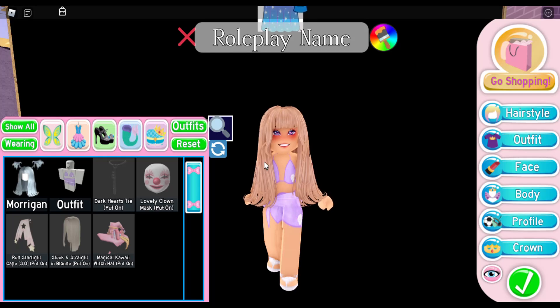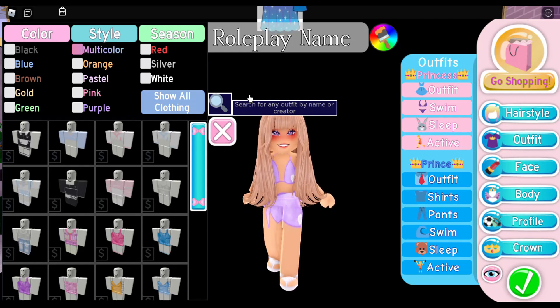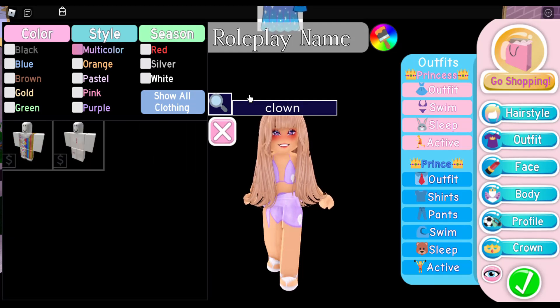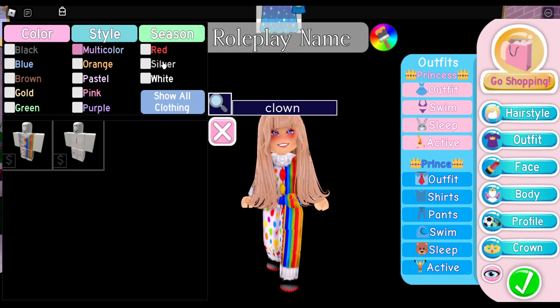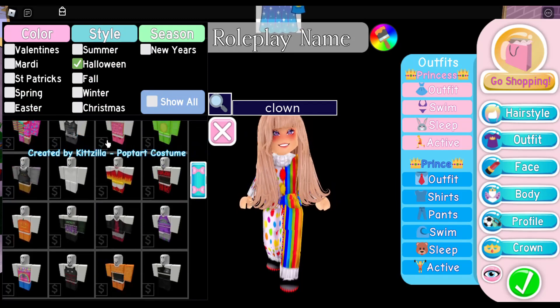First thing we're going to do is change our outfit. I'm going to go into the search bar and type in 'clown costume' — that's exactly what it's called. You can also just type in 'clown' and it will show up. If you want to find it manually, go to Season, then Halloween, and you can find it there.